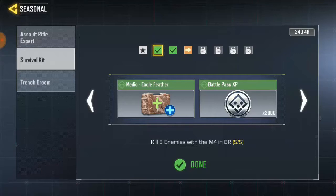This task takes longer because you have to look for an airdrop and everyone will be competing for it. It's difficult, but once you have the M4 it's easy to get five kills with it. So go to the airdrop to get your M4 and get those five kills — that is it for this task.